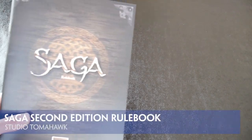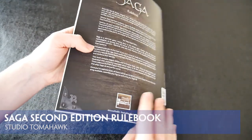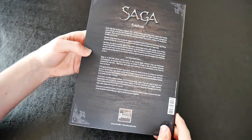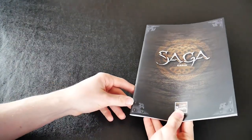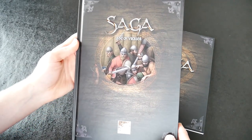We're going to take an in-depth look at the first two books for Saga 2nd edition, published by Studio Tomahawk and distributed by Gripping Beast. Rather than aim at describing Saga to those who have never heard of it, we're going to assume you have some knowledge of the game and focus on exploring the changes from version 1.